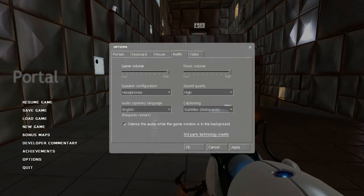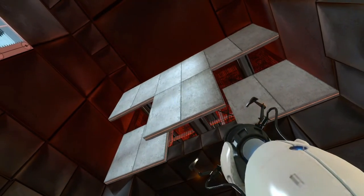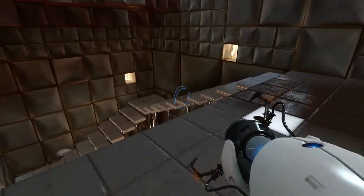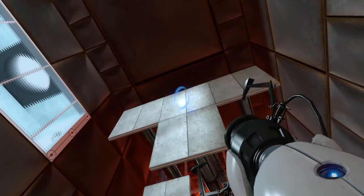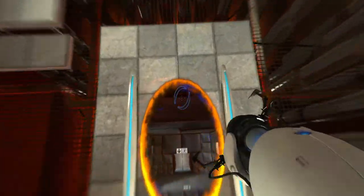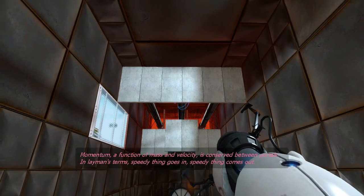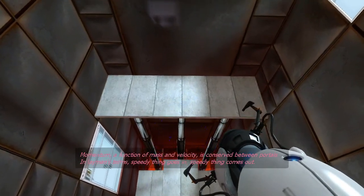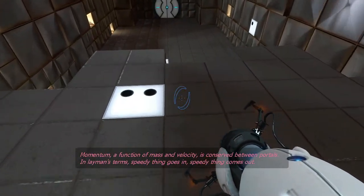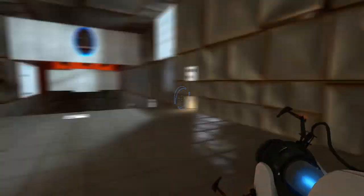You can't place portals on a moving surface, so that's something else to keep in mind. Let's put a portal up there and jump into here — whee! Momentum: a function of mass and velocity, is conserved between portals. In layman's terms, speedy thing goes in, speedy thing comes out. I love that explanation. We're a bit higher up now so we go a lot further.